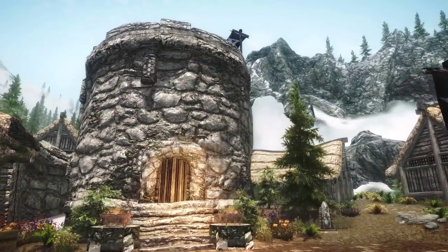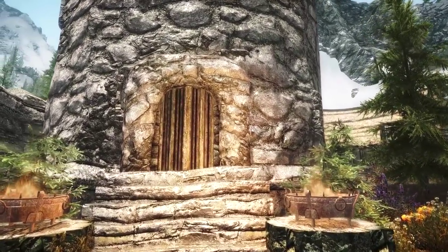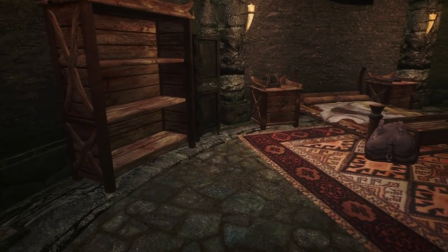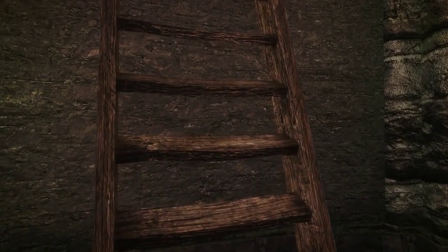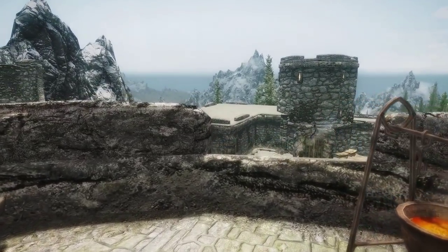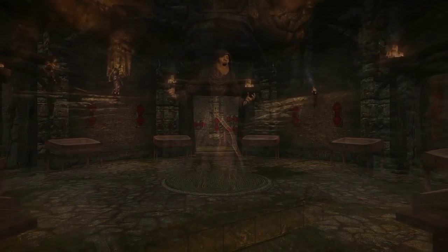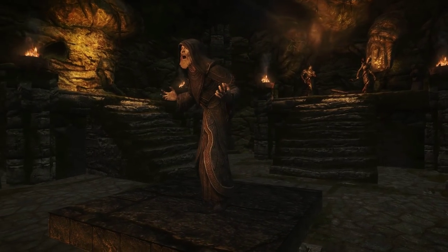You would look at the town, you would look at the way it's developed, and you wouldn't realize it was a mod had you not been told. And as an extra reward, you do get a player home — a tower of your own — and it's got all the usual things that you would expect: a bed, a living area, and of course the downstairs area to store all your stuff, your trophy room, and a somewhat unusual room where there are statues representing things that you have done.